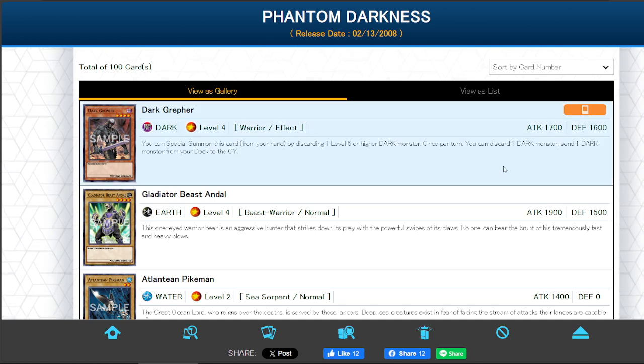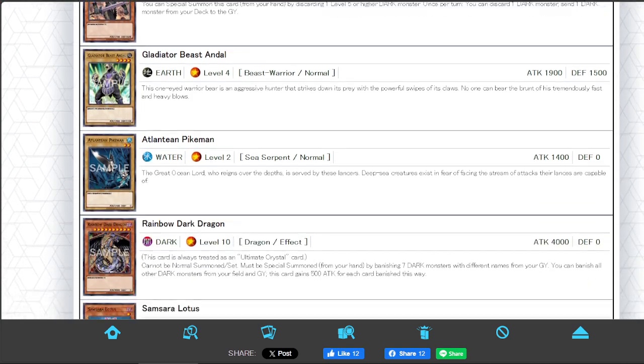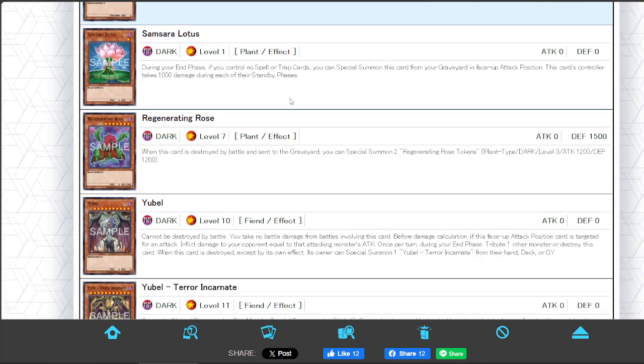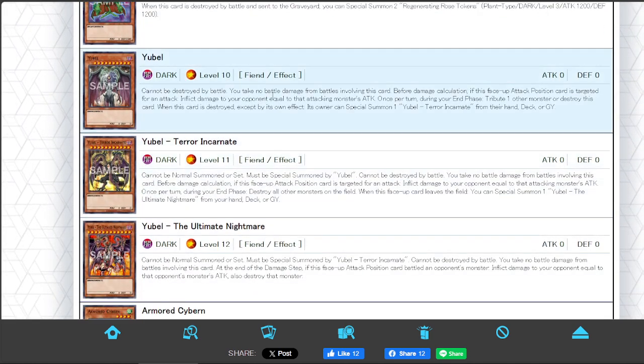Starting off, Dark Ruffer is still limited to this day because discarding a level 5 or higher dark to special summon it from your hand, and then having the effect to discard a dark and send a dark from the grave — filling the graveyard with dark monsters. Samsara Lotus, you might know the Yubel version, and this card saw some time on the F&L list for a bit. Then we have the dark version of Rainbow Dark Dragon. Yubel makes their appearance here.